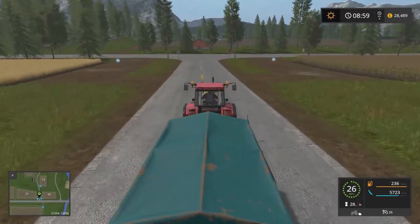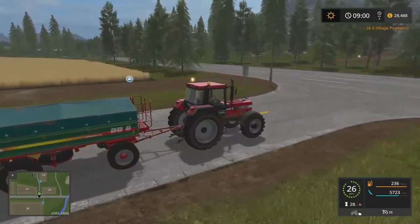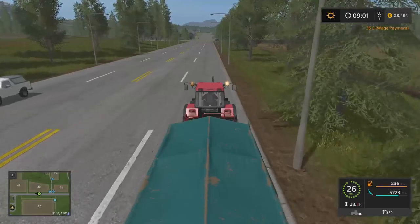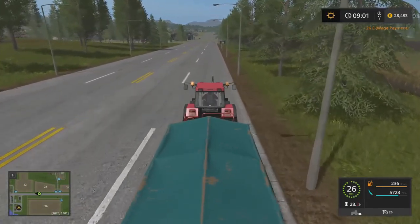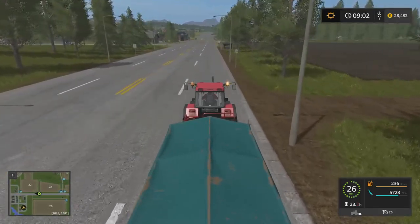That's not too bad. Oh, we don't want no trains coming here. Hopefully we're okay. So we have got some other fields around the farm that we can use. Okay, no trains, let's go! Let's put the lights on, let people know we're coming. Alright, it's clear, let's get out of here.